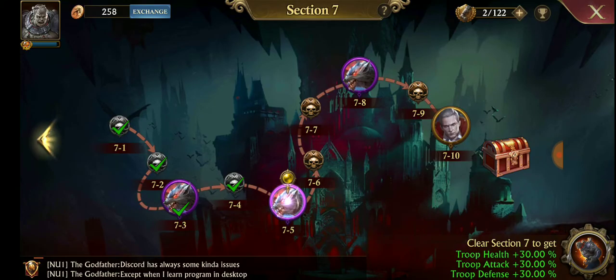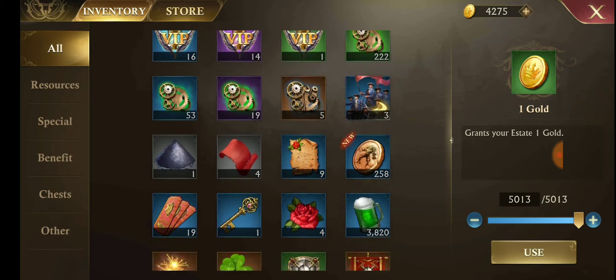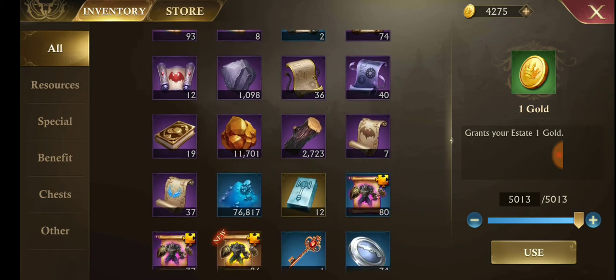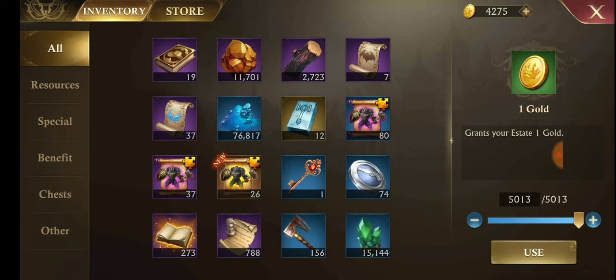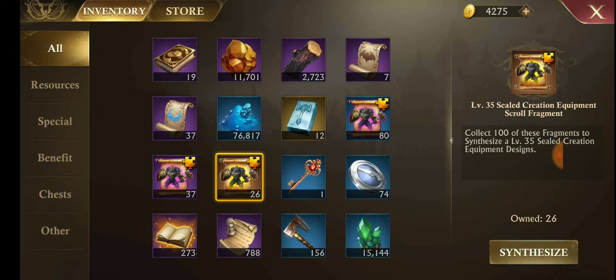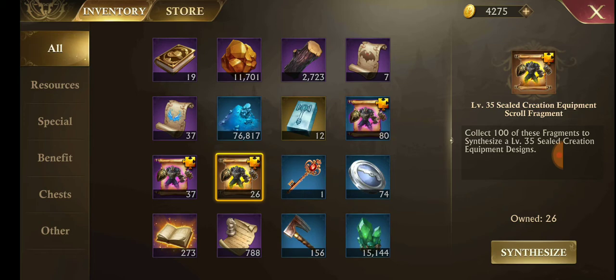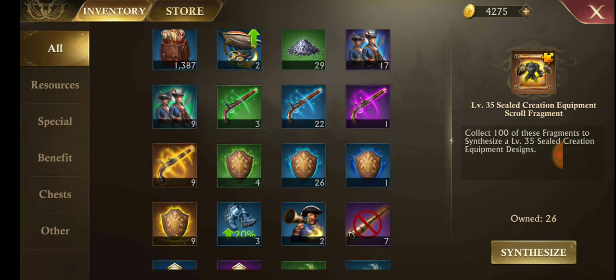Let's go back to items. The main thing you're looking for to get your creature past that level is the equipment. The first place you'll see it is these fragments — they start at level 15, then level 25 fragments, then level 35 fragments. When you have 100 of those, you can synthesize. Slide that over so it says one or more, and that gives you these scrolls, which are found later in your inventory.